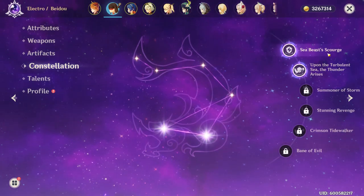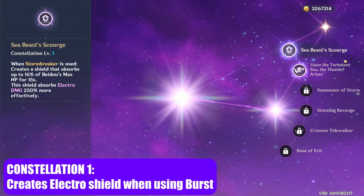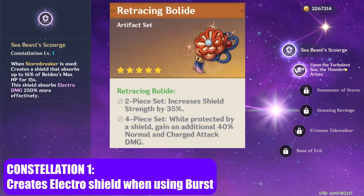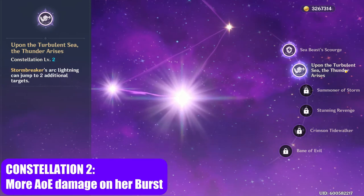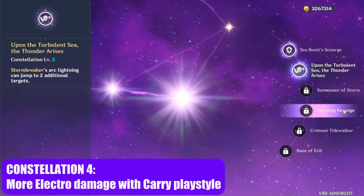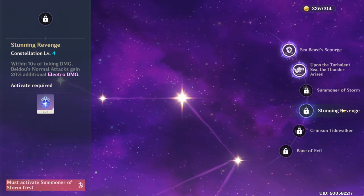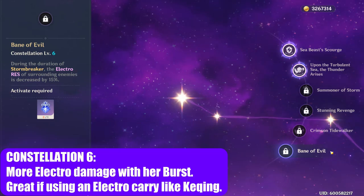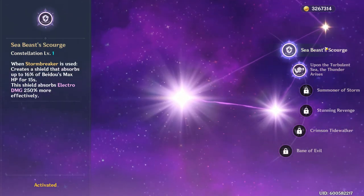For her Constellations: C1 creates a shield when she uses her burst, which is great for a support build and also activates the 4-piece bonus from the Retracing Bolide set. C2 buffs her ultimate by creating extra Lightning Discharge bounces on enemies. C4 increases overall damage from her normal attacks and helps create additional elemental reactions. C6 makes Electro units do more damage after Beidou ults. The most notable constellation is C1, which allows use of the Bolide set without requiring a Geo unit.